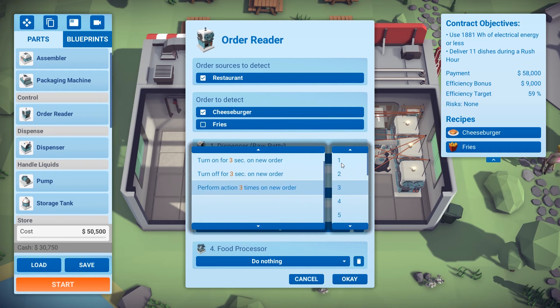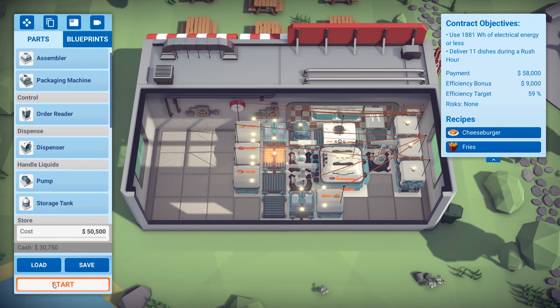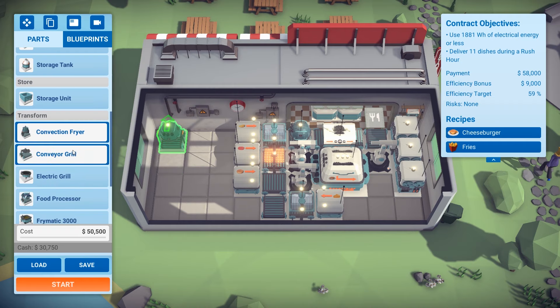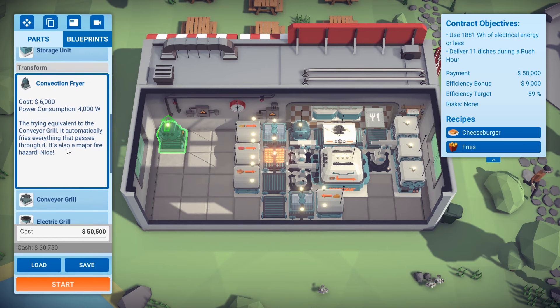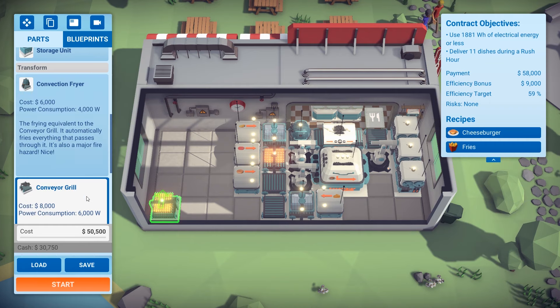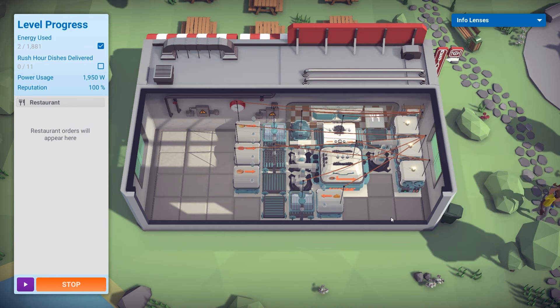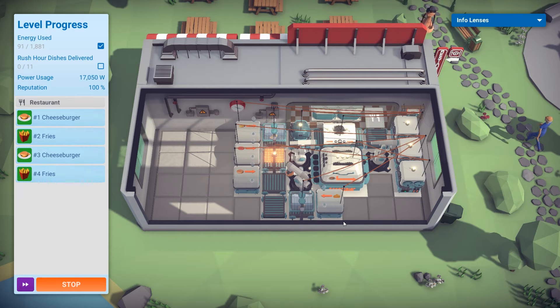Yeah, we'll just do all those — one time, one time, turn on for six. Let's see if this works. So these are very expensive compared to the regular ones: these are a thousand each, whereas these are six thousand. Apparently it's a major fire hazard. This entire setup is costing fifty thousand, compared to thirty thousand before. Not sure if it uses more energy — not significantly more from the looks of it.